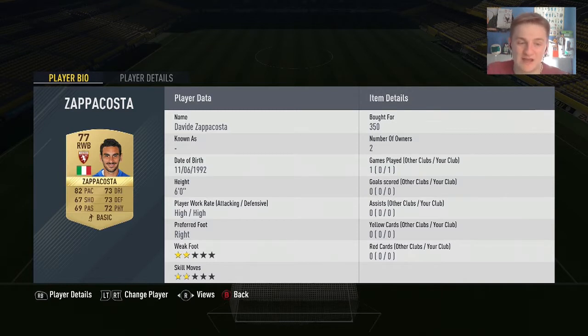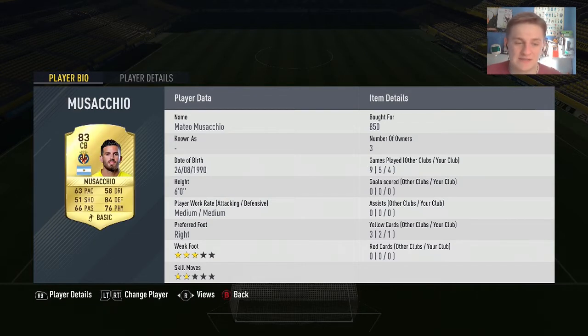Next to him in the right-back position we have Zappacosta — right wing-back in the Serie A. Really good stats, to be fair, all of them above 67. Good shooting for a right-back, but only two-star skills, which isn't the best.